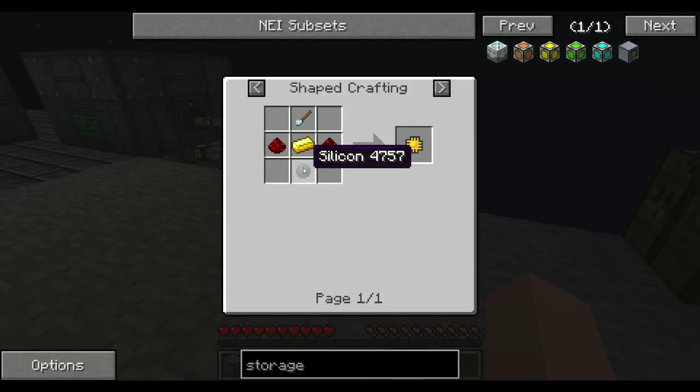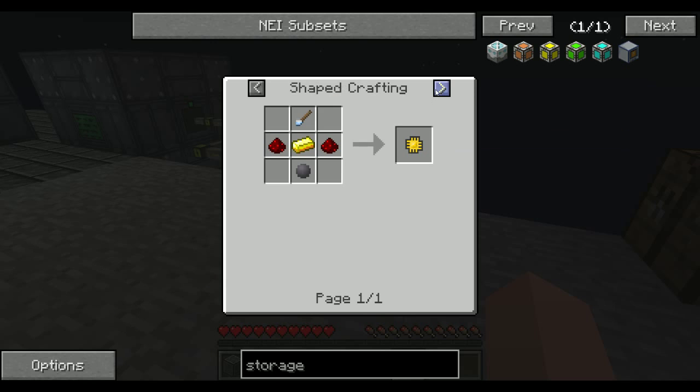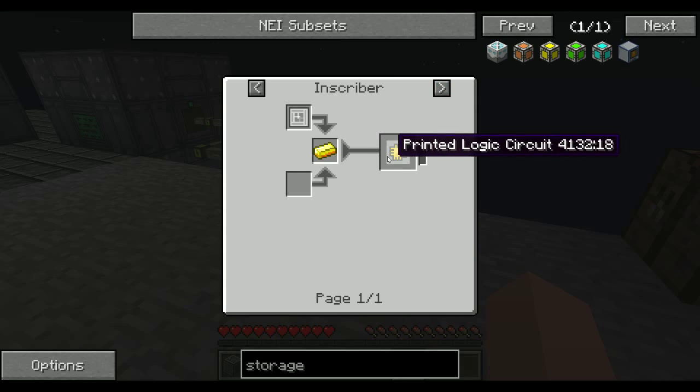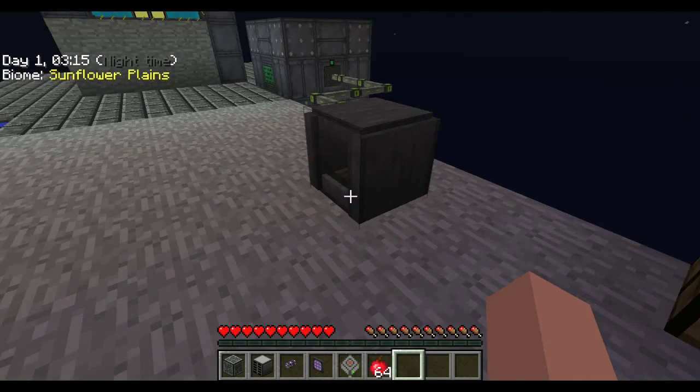Silicon can be gotten from, I believe, a SAG mill — one of the Ender I/O machines. Anyways, those are the two things you use. You can either use the inscriber or the certus cutting knife to make your different things.